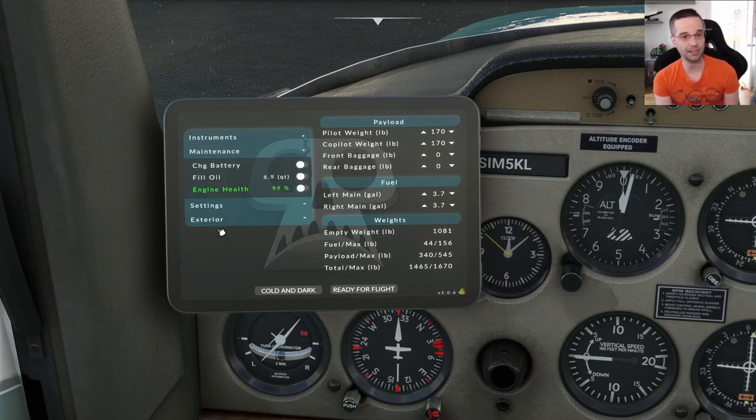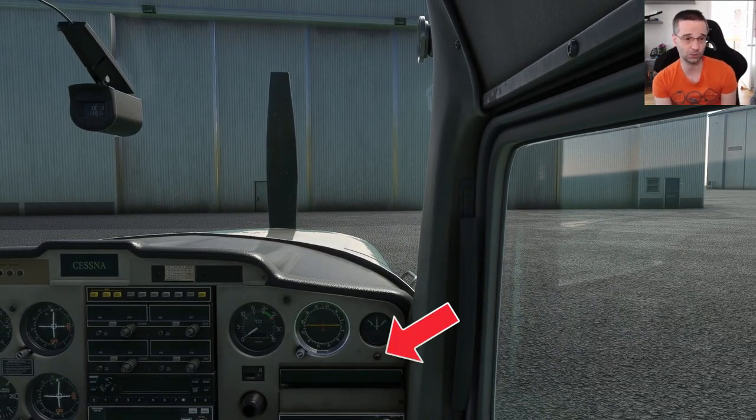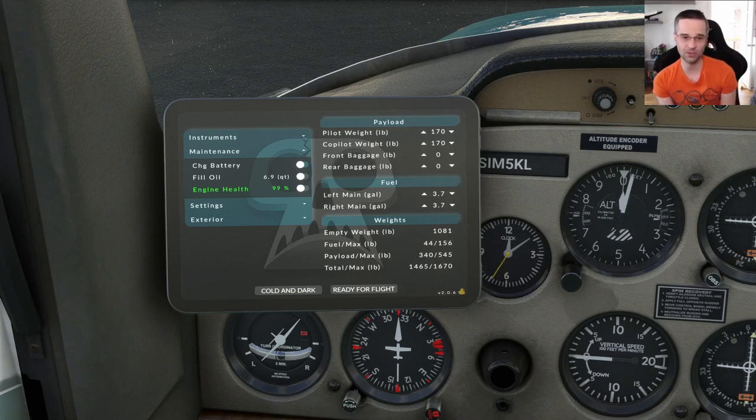The maintenance block is probably the most important section on the EFB to check before and after every flight. The charge battery switch is there if you turn the master power on and leave it on for a really long time before starting the engine, draining the battery — a little red light below the amps gauge will turn on to warn you of low volts, and you can just flip it to on to recharge. As you fly, the oil is going to slowly burn off, and if you abuse the engine you'll burn through a lot more quickly.